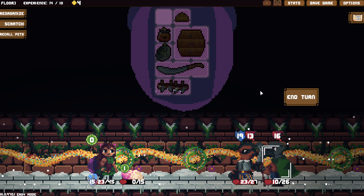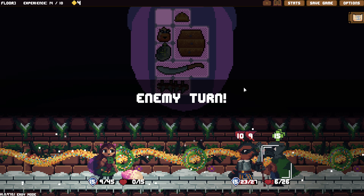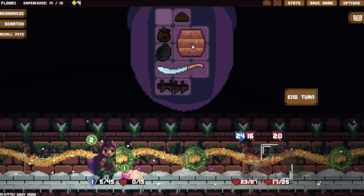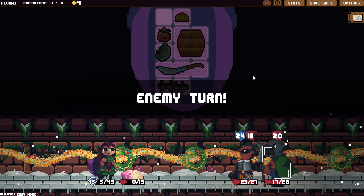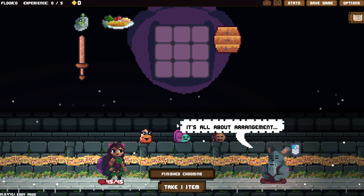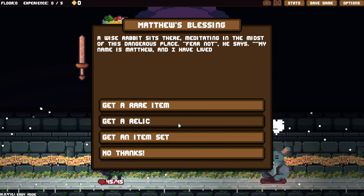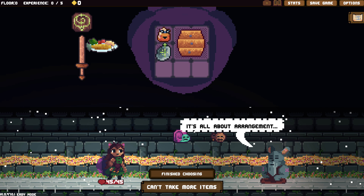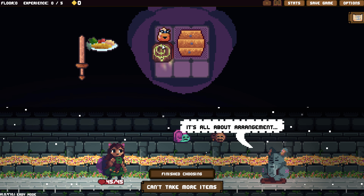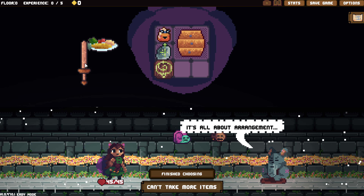That resets each turn, right? Let's see — that's at three out of five. Maybe it does. I do like that it shows us, though. Okay, and now he's going to heal for ten. We're so dead. Good thing we got that hard hat. Lesson learned. What do we want to bring back with it? Retry. Lesson learned.